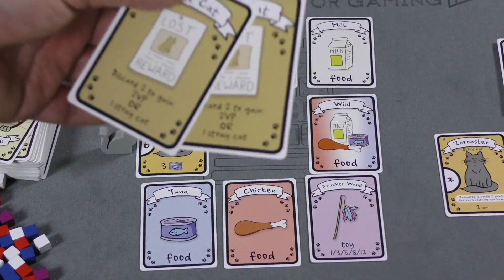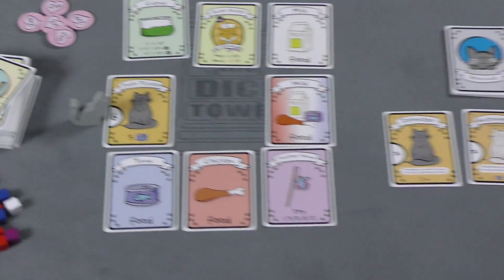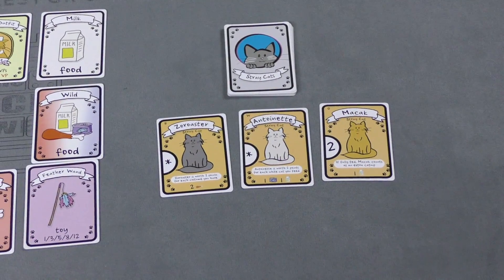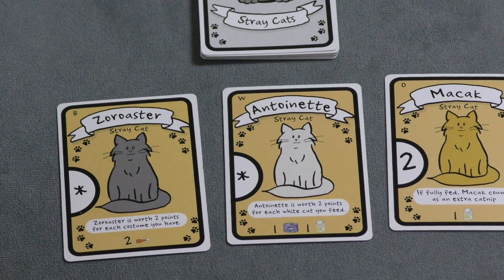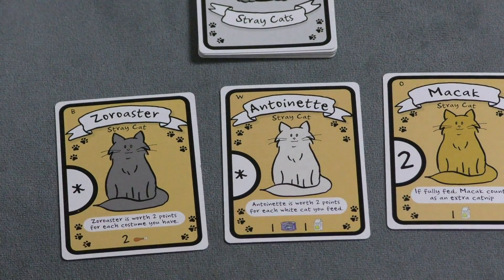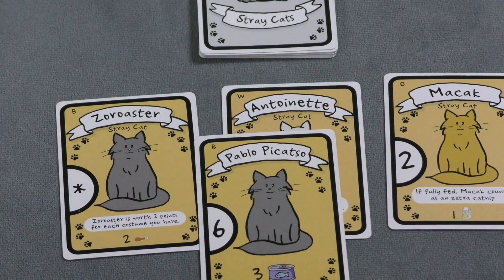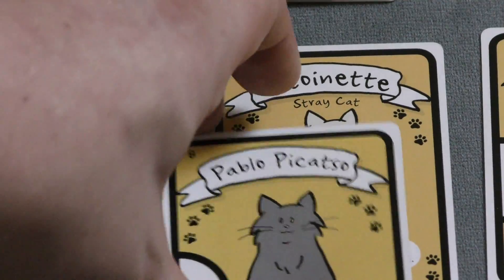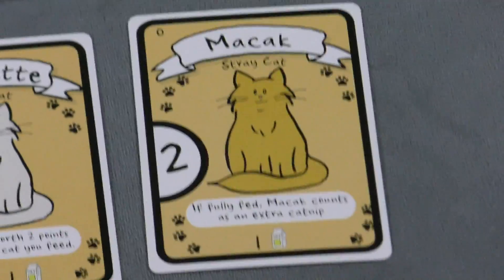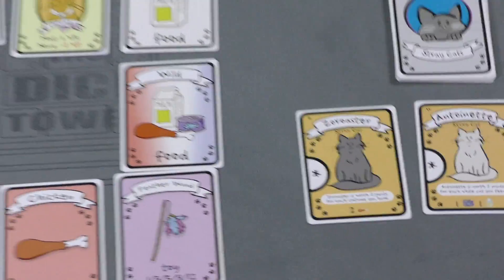A lost cat card by itself doesn't mean anything, but if you get two of them you can discard those to take a two-victory-point chip or to take one of the stray cats. Stray cats usually have special abilities - for example, Zora is worth two points for every costume you have, Antoinette is worth two points for every white cat you feed, and another stray cat, if fed, counts as an extra catnip. Cats are usually obviously white, black, or orange, but there's a little indicator in the top corner to confirm.